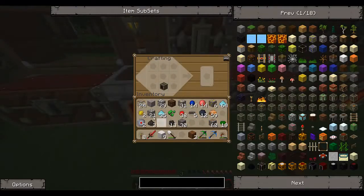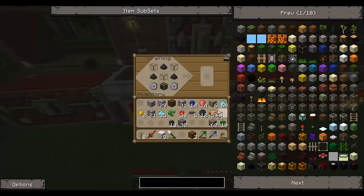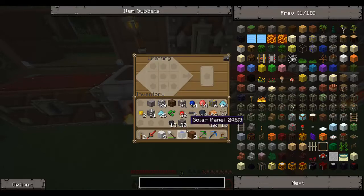So it's generator, electronic circuit, coal dust, and blast - hang on, did it the wrong way - and there's our solar panel!